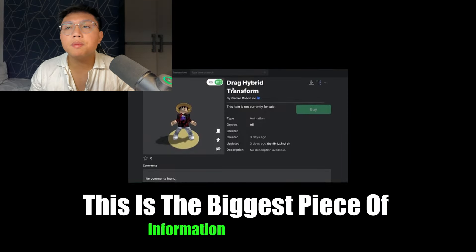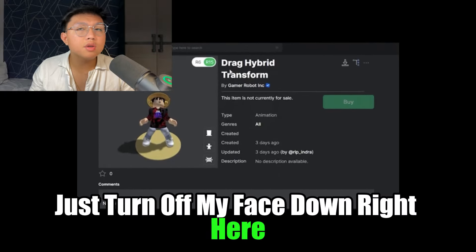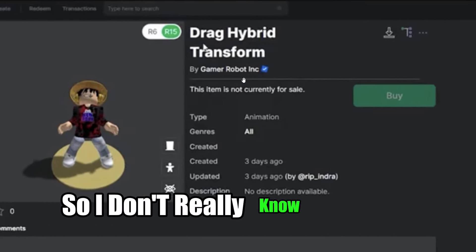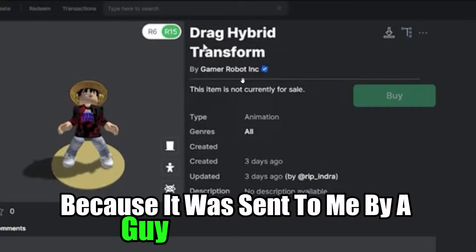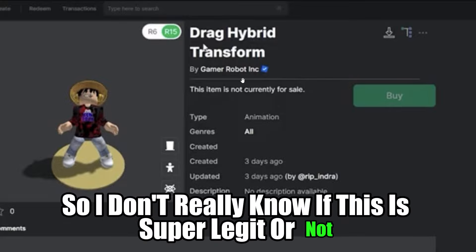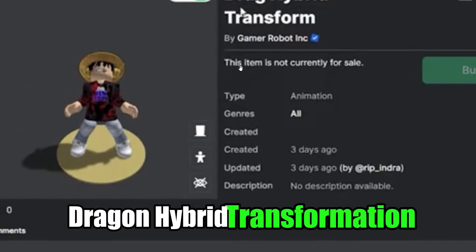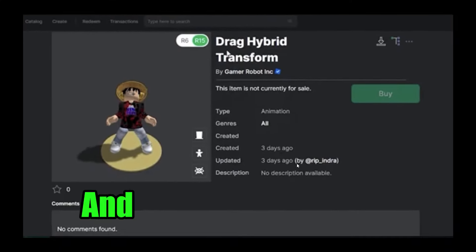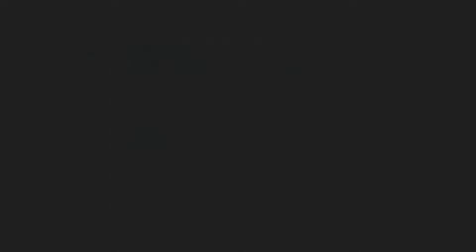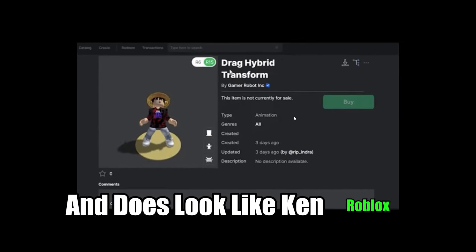Here you guys have it — this is the biggest piece of information we have that there is going to be a hybrid transformation. You can clearly see that this is made by Gamer Robot. I don't really know if this is legit because it was sent to me by a guy named Pro Capybara on Discord. But from the looks of it, it does look legit — Gamer Robot Incorporated right here. The Dragon hybrid transformation looks pretty real in my opinion.